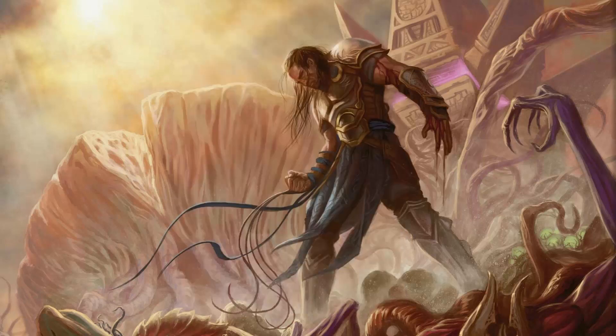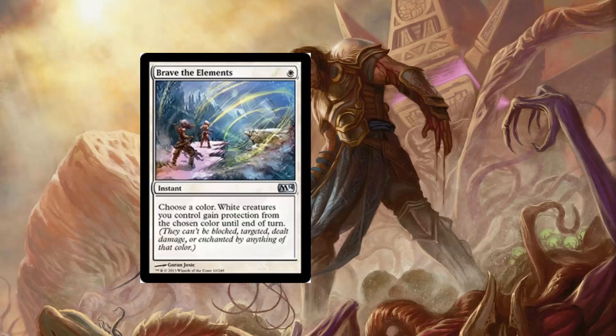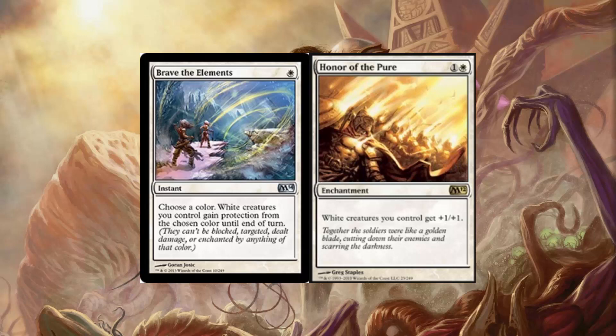Those are all the creatures in this deck. We do have 8 non-creature spells though — a playset of Brave the Elements and a playset of Honor of the Pure. Honor of the Pure is basically a replacement lord for the Mayor of Avabruck. It's a 2-mana white enchantment that gives all your white creatures +1/+1. Obviously all the creatures in this deck are white, so that is really solid, especially in duplicates. The 4 Brave the Elements are actually insane — they are the protection this deck needs to push through heavy creature decks, like Mono Red Swarm or Mono Red Goblins. Just put one out naming red, and all of your white creatures — aka your whole board — get protection from red and can smash through, hopefully, for the win.